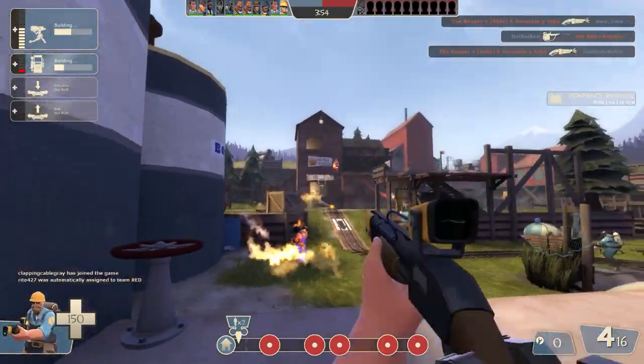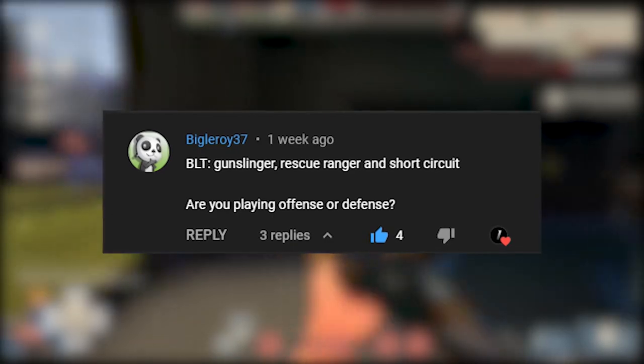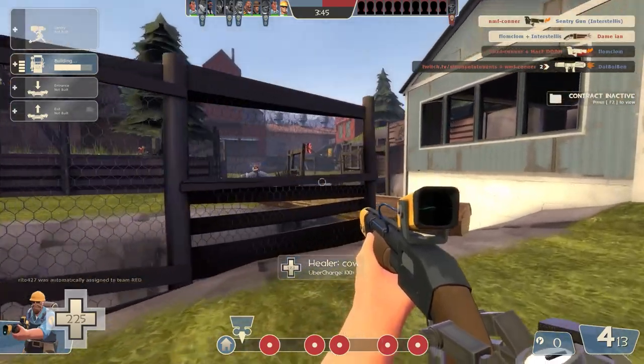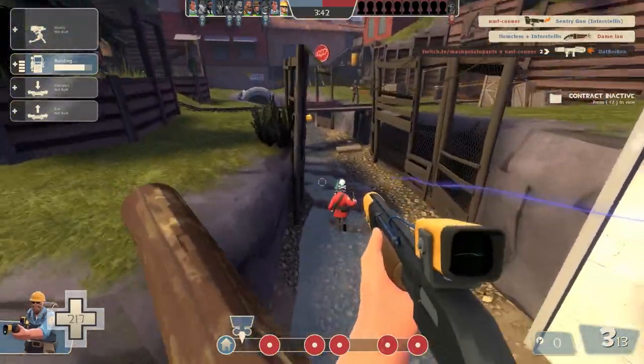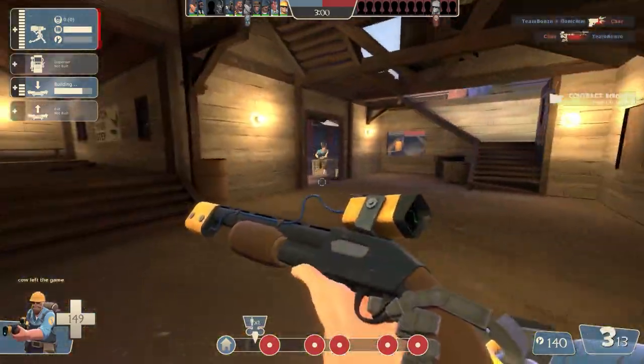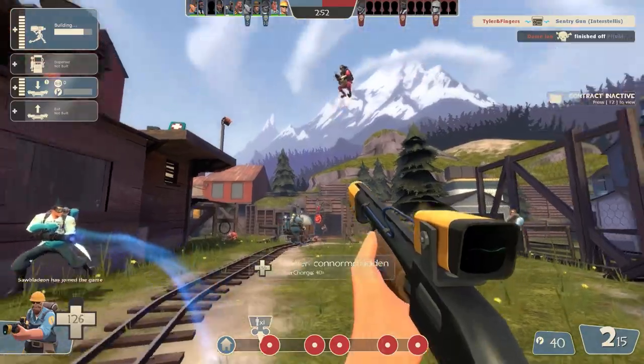I should probably mention the loadout that I'm using. Today's loadout is brought to us by BigLeroy37, and we are using the Gunslinger, Rescue Ranger, and Short Circuit. I like to call this the confused engineer because, as engineer, I feel very confused while playing it. Obviously, the Rescue Ranger isn't gonna be the most powerhouse primary of all time.